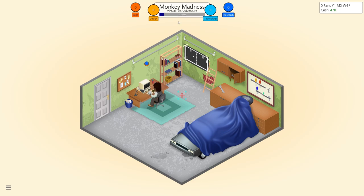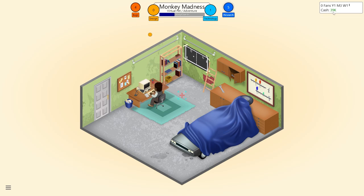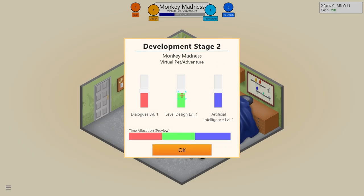Picking the right focus for your game greatly increases the points you generate. Think about what areas are important and decrease focus on areas that are less important. We'll keep it all-rounder for now. Game development has now started - while developing your game you will generate game points, divided into design points and technology points. The more points you generate the better your game will be.